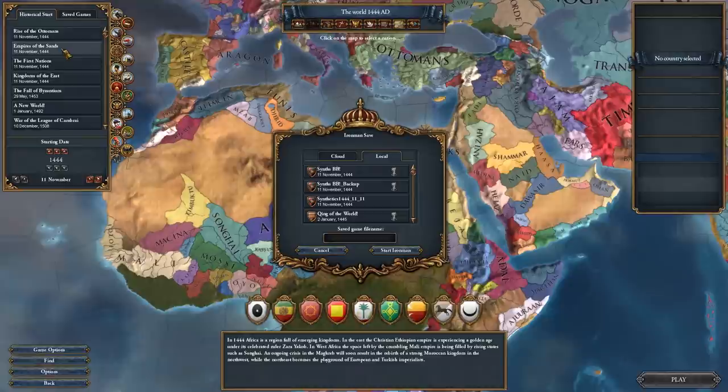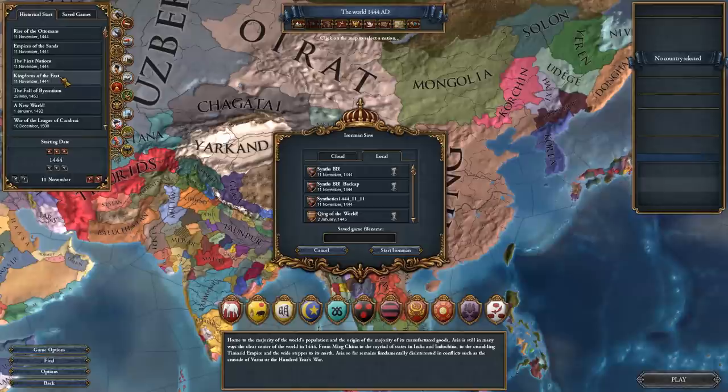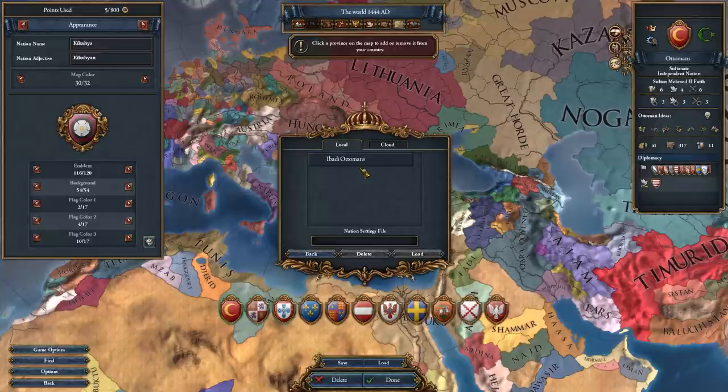Click on whatever country you want from the shortlist. If you want to play as a country in a different region, after doing all of your front-end GUI nonsense, just select a different starting date from the left menu. Now hit load, close out of the remaining windows, and keep your fingers crossed.